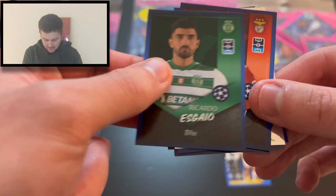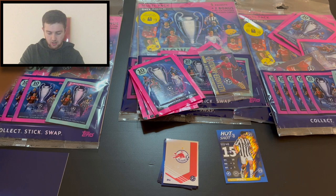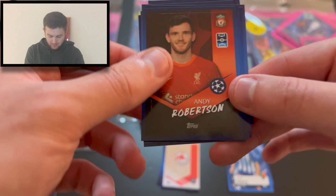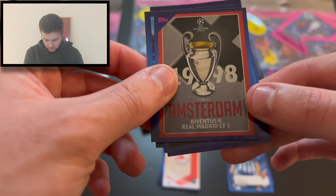One pack down — 30 packs to be opened in this opening, so 300 stickers in total. We've got Fabio Vieira rising star large sticker, a captain sticker for Atalanta's Rafael Tolói, Alexis Saelemaekers of AC Milan, Andy Robertson, half of the RB Salzburg stadium, Rachid Ghezzal of Besiktas, José María Giménez, and the 1998 final where Real Madrid beat Juventus 1-0 in Amsterdam.